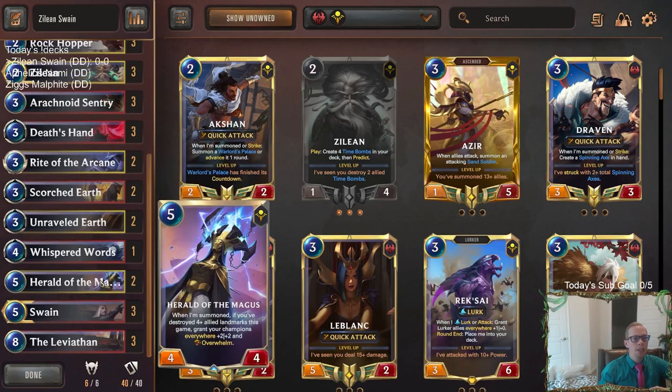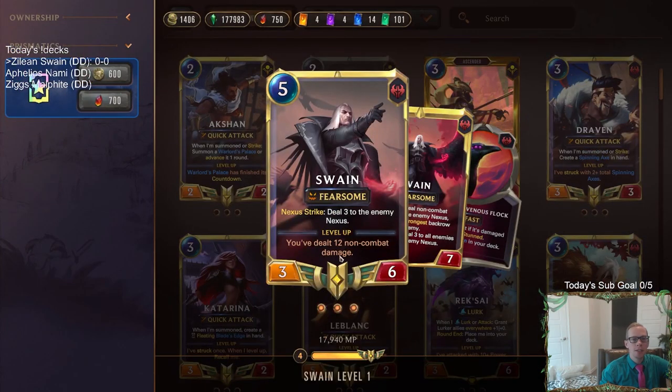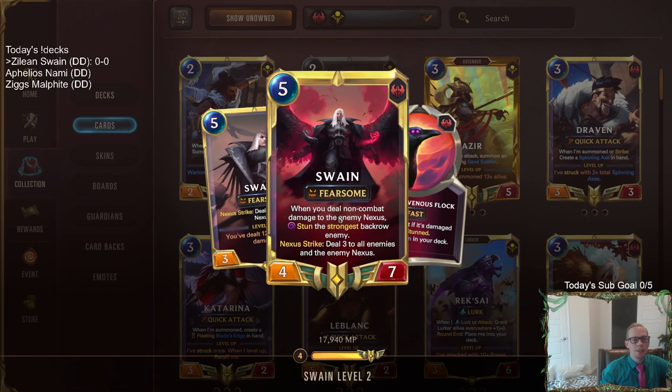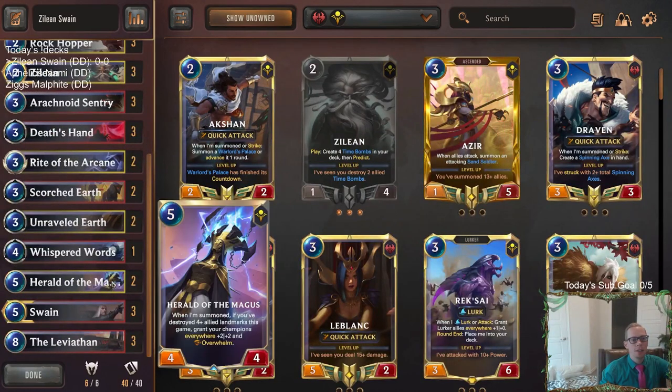The reason why is because we have two copies of Herald of the Magus at the five mana slot to go along with Swain. If we have four or more allied landmarks destroyed this game, we play our Herald, it grants our champions everywhere plus two, plus two, and Overwhelm. That's awesome with Swain, because then we level up Swain with all of our non-combat damage — especially those Time Bombs — and then you have a six-power Swain that's Fearsome and Overwhelm with an awesome Nexus strike ability.